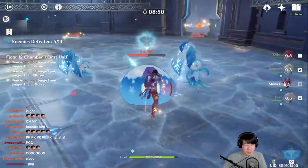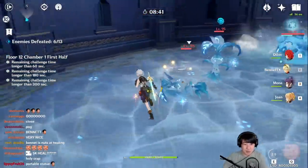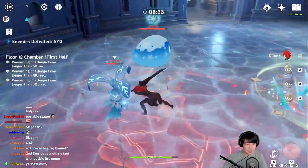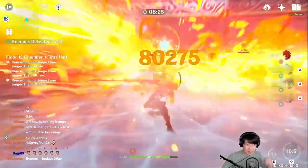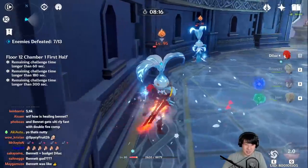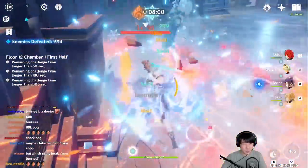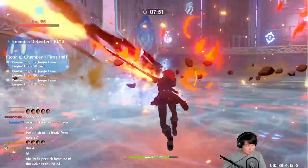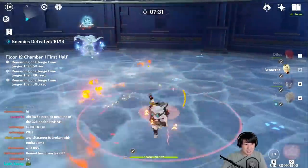That was totally on purpose to make it look dramatic! You can switch back and forth — use Bennett's Q, then swap back to your DPS. The healing amount is just broken. Once I get a proper Noblesse set with HP percentage, the showcase will be even better. Bennett's Q comes back up, and Diluc is at max HP again.